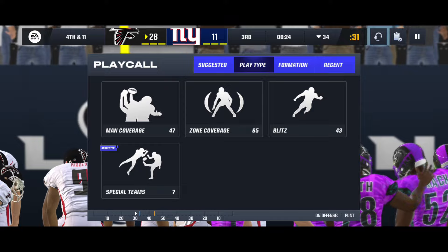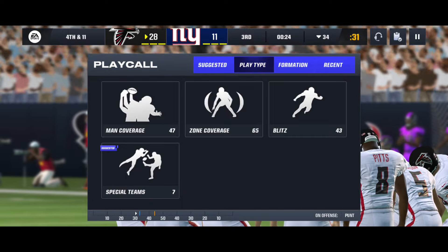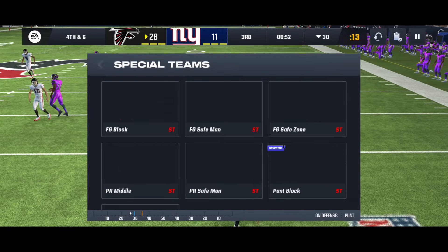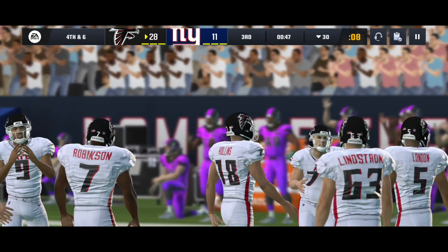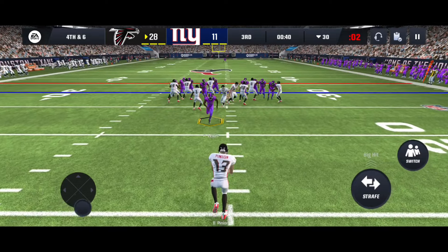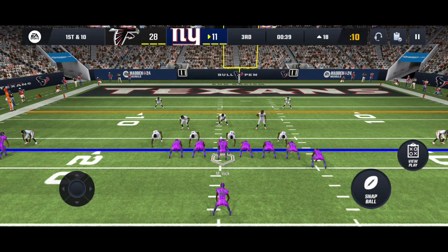If you want, do blitz plays. If not, use a good formation and then user your middle linebacker — go through the middle, cheese it up, sack the quarterback, and put pressure on him so he throws a bad ball. For pump blocking, select any play — usually the suggested play — pick a player, go through the middle of both offensive linemen, and run through them to perfect it. Turnover on downs.